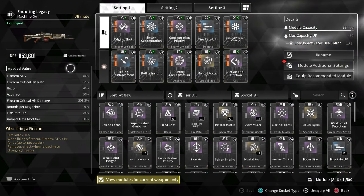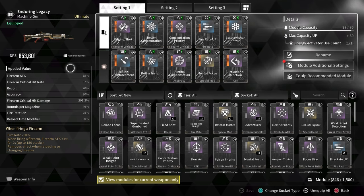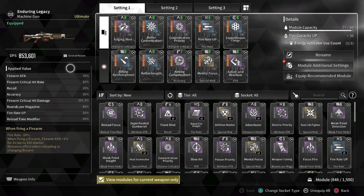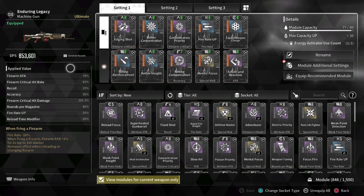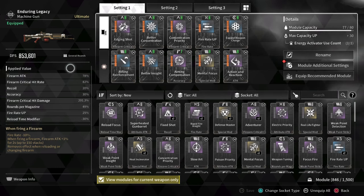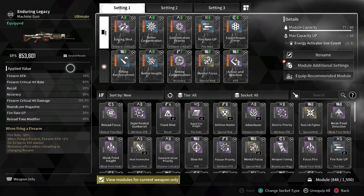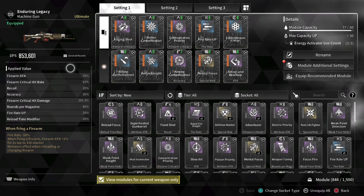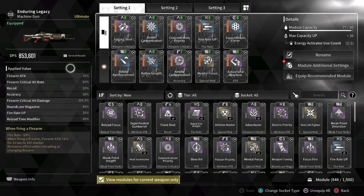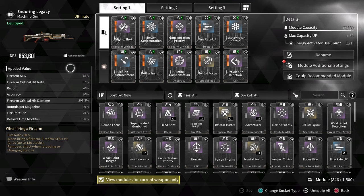Now for the best weapons for Enzo, it would generally be anything that has a large magazine as a primary and heavy weapon. Heavy weapons is down to the player, as Enzo can work with generally anything as long as they are leveled up and have Perfect Support active. In primary, I would recommend having the Enduring Legacy, as it's one of the best DPS weapons in the game and is perfect for someone like Enzo. We are focused on Firearm Attack, Critical Hit, and Damage to be the main factors for doing as much damage as possible. This allows us to maximize our weapon's special effect much more constantly, and the damage over time is incredible to notice.